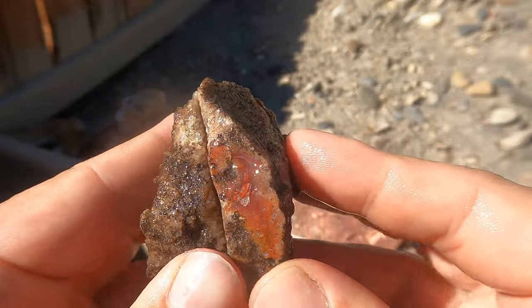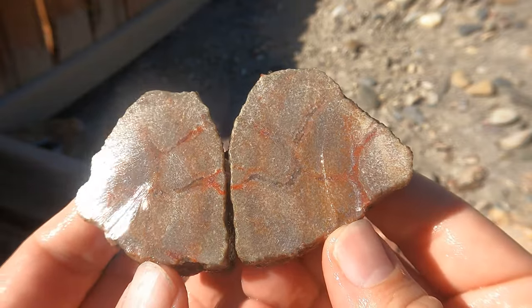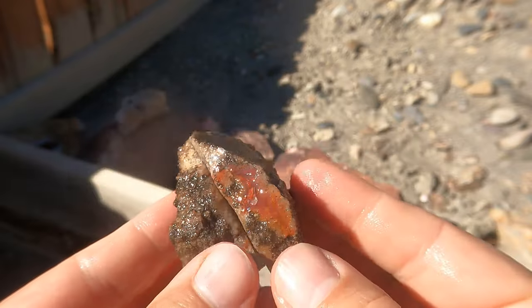Here's the one that's got that nice red agate right there — just a few little veins here and there, not much going through the rock. Looks like the best stuff was on the outside.